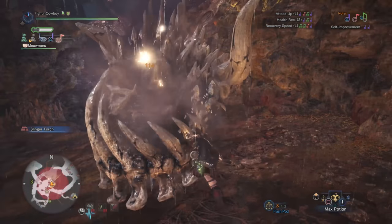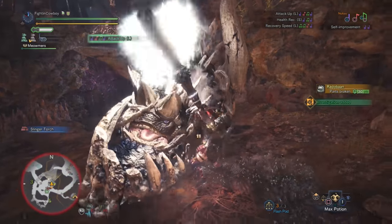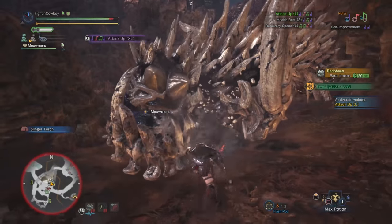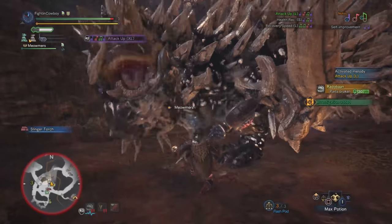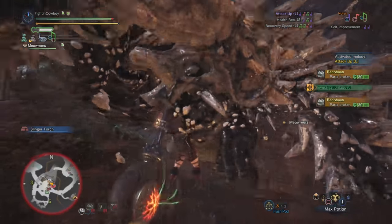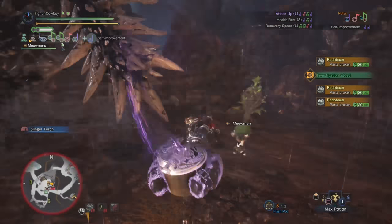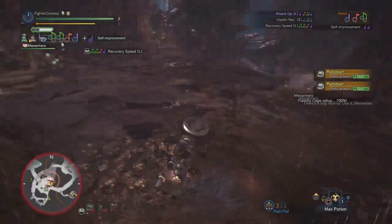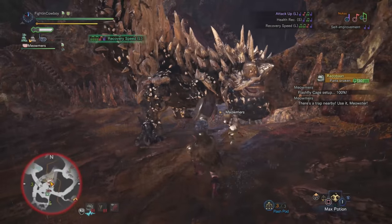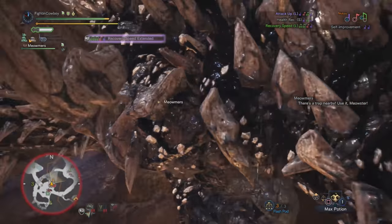We're going to sharpen right before the fight starts to get that Protective Polish on. One of the things I did there — I got the free note in off the circle, and then I went for a quick jab. This is because I want to get Attack Up as fast as possible. Before I start playing anything else, I want Attack Up, because that's just going to be that much more damage as I'm playing.